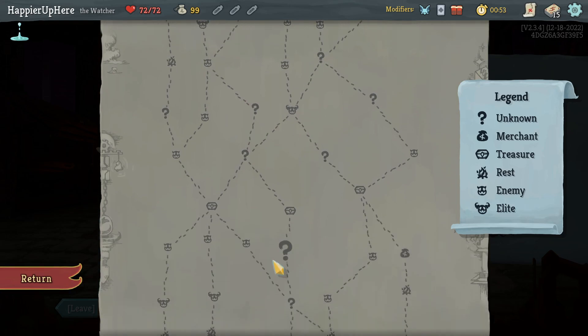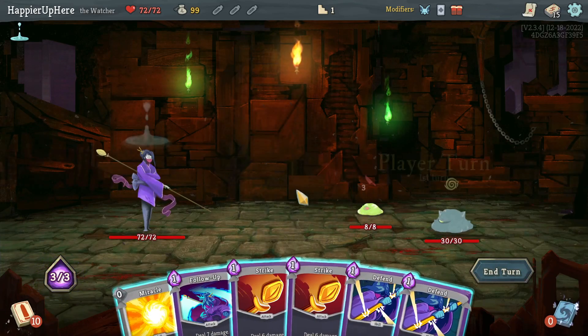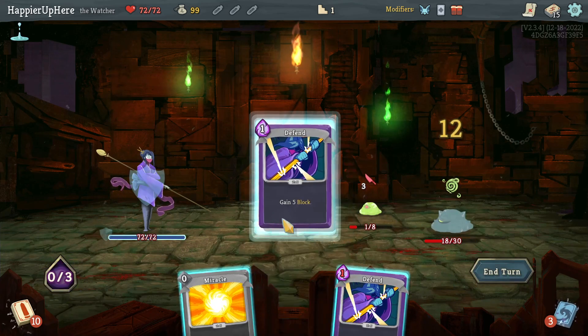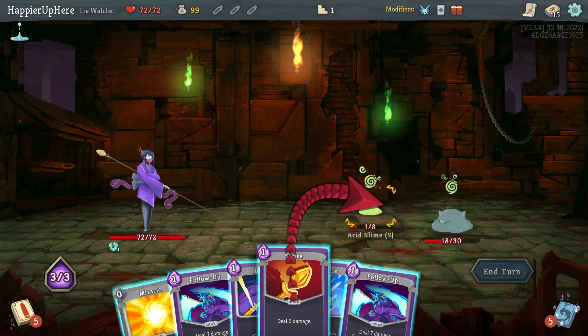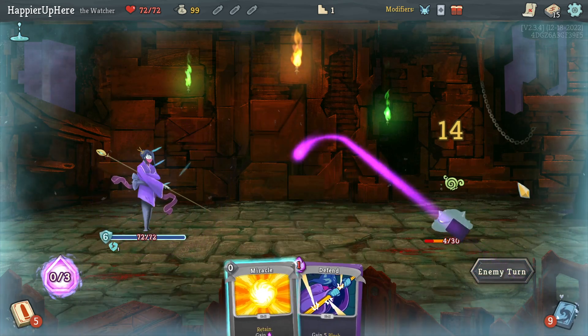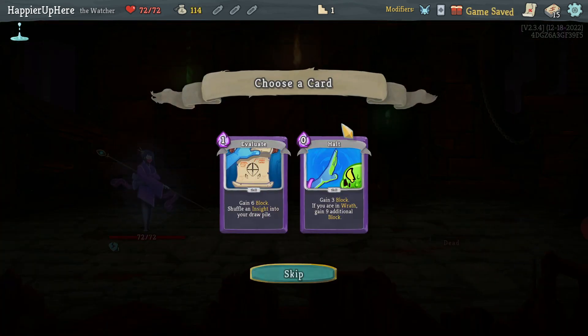Let's get there first and then decide. So here I can do Strike, Follow-Up, another Strike — oh I messed that up, I should have struck this one, it's fine. Follow-Up is eight damage, not seven. I do need more card draw since I have basically a bunch of zero-cost cards.